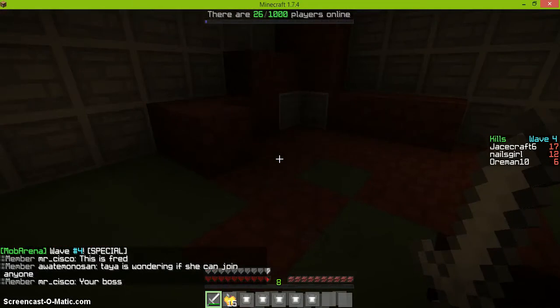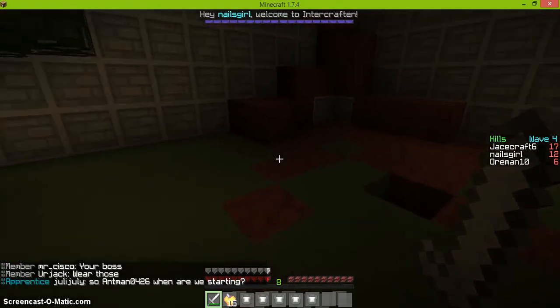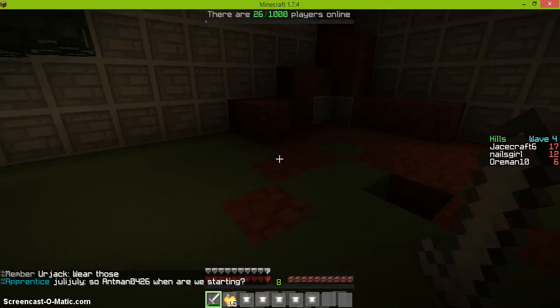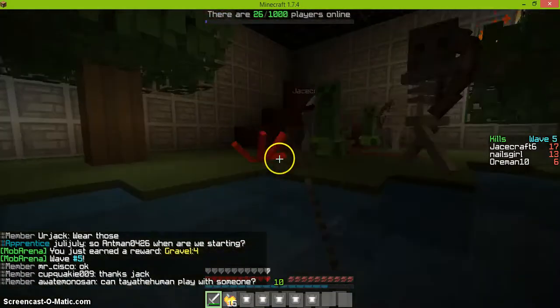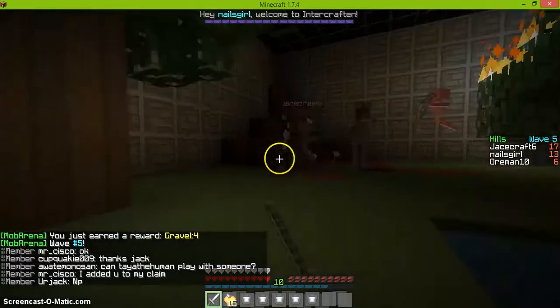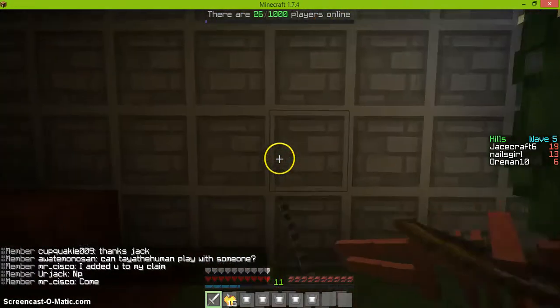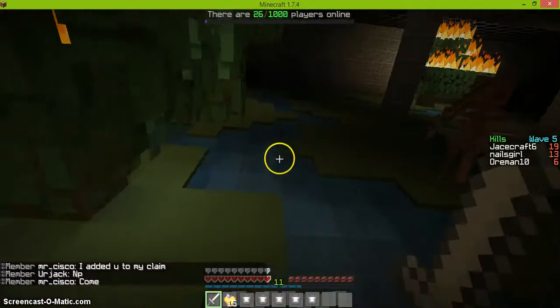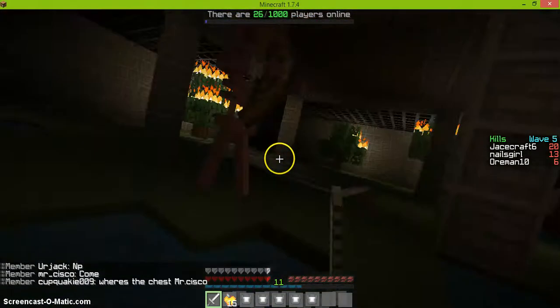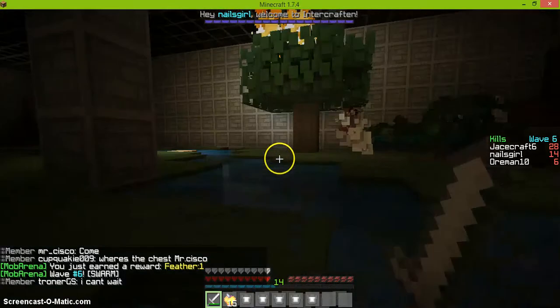There's all kinds of different mobs, such as zombie pigmen, slimes, and charged creepers which are very rare. Regular creepers, spider skeletons, creepers, zombies — all the regular mobs that are usually in Minecraft. Also occasionally I think there are blazes sometimes. Sometimes you will get an occasional skeleton spider jockey.